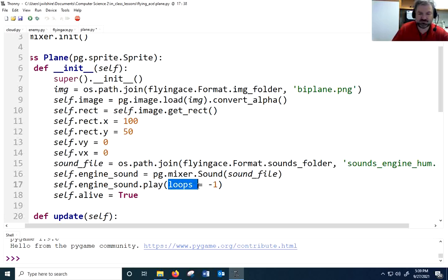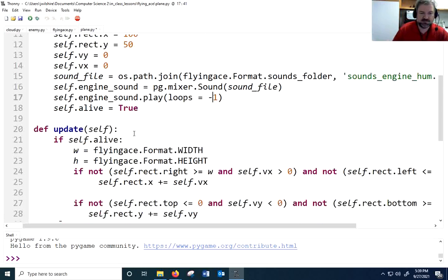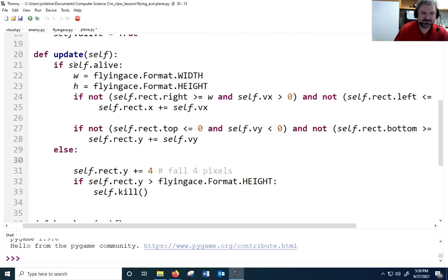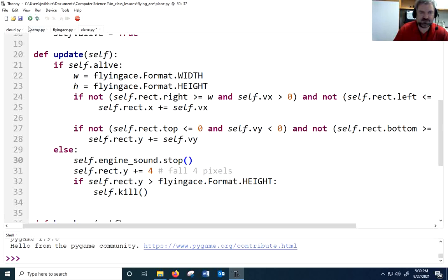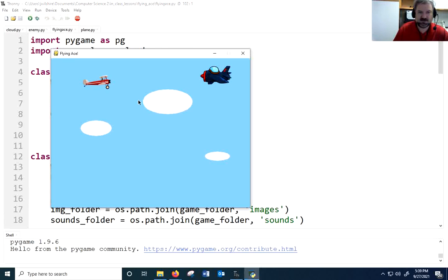We use the optional parameter loops and set it to negative one to loop forever. If you set loops to five it'll loop five times and stop. Now when we die — in our update, if we're alive we do one thing, else another — I want to kill the engine with self.engine_sound.stop. I thought I'd stop it when the plane fell off screen, but I like having it stop right when you hit something — it's an unnerving effect.